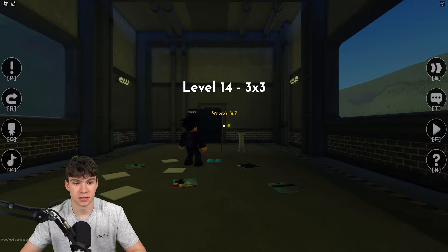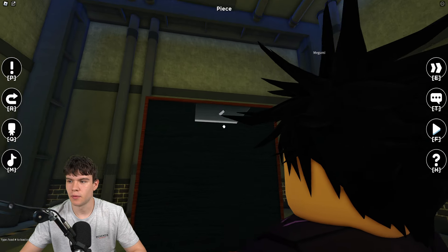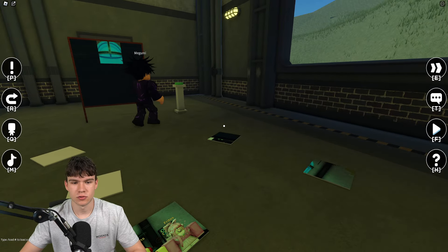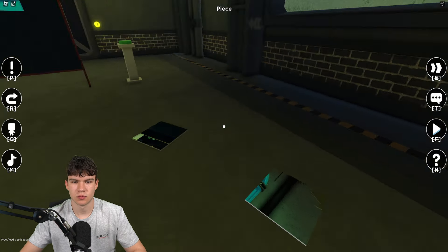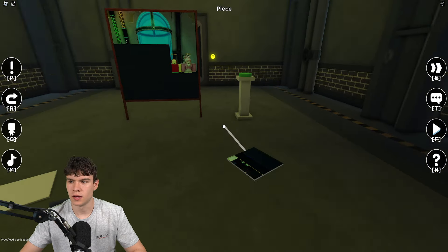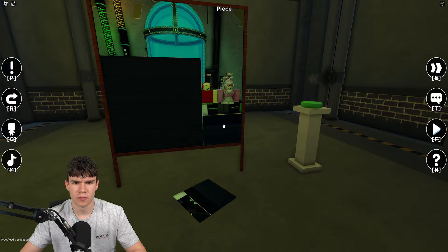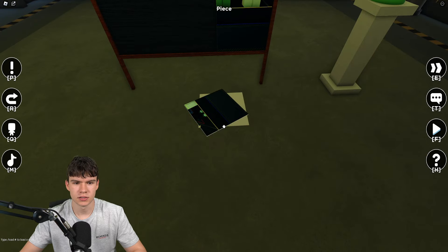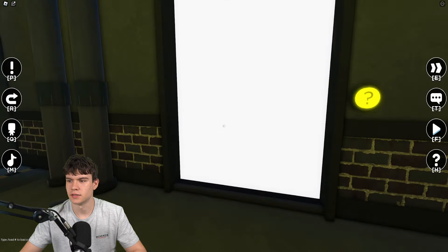There we go, we can now escape to the next room. There's another player in the way — place that at the top. Place that one there, then place this one on this side. We have a few that aren't flipped correctly. Get these ones here, then this one over there — place that down at the bottom and boom, we've assembled the picture. Click on that and we can go.